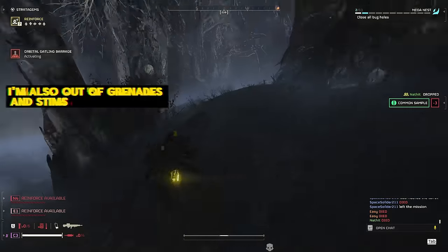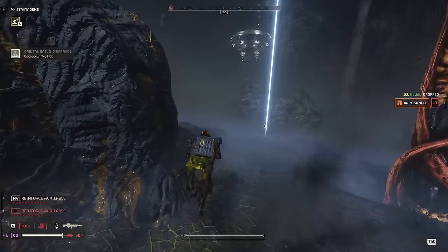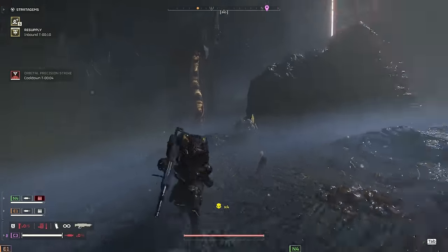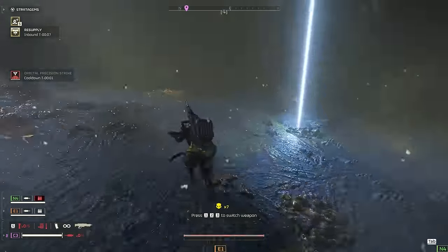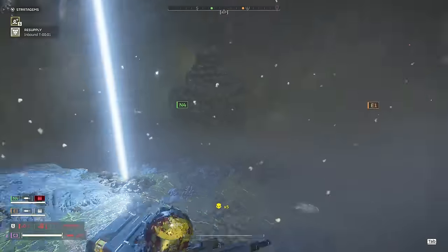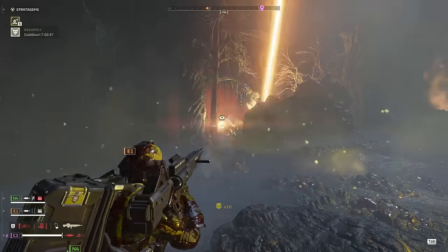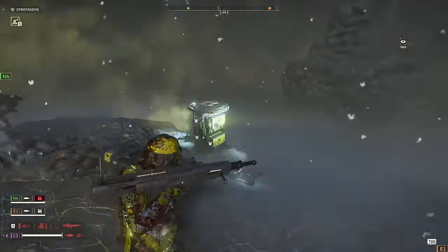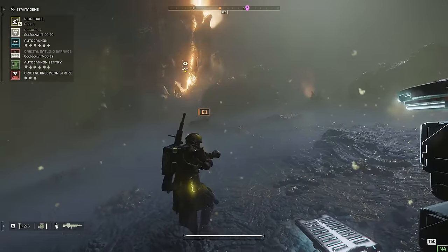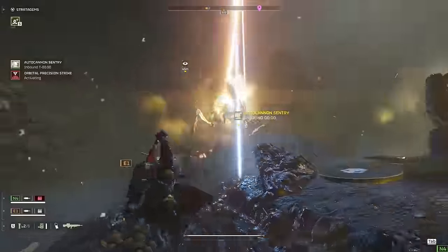Unfortunately my team dies before I can do anything about it, so I decide it's time to just run away. We need to regroup and get our ducks in order before we assault the rest of this outpost. They already took out a lot of it because they're great players, but we need a minute to get our bearings. I called in the resupply and I'm just going to fight from this position for as long as I can until my teammates are able to regroup, get their stuff back, and finish off the rest of this outpost. Because both our primary and support weapon can do area of effect damage, we're very effective at shooting down all these little bugs and taking out the big tentacles.